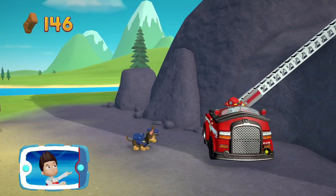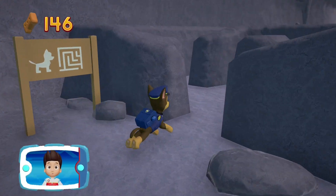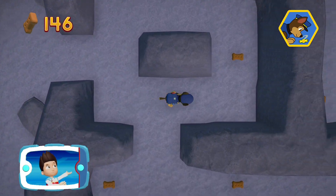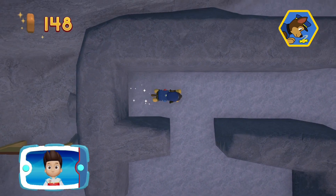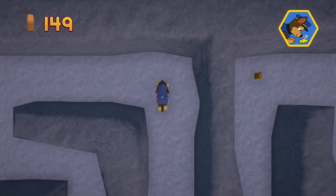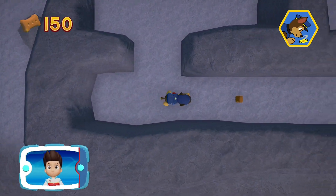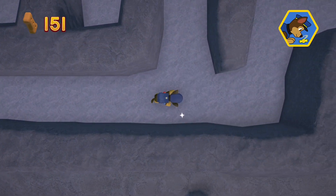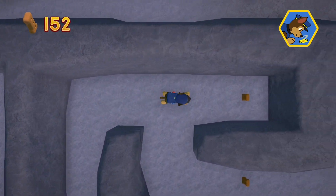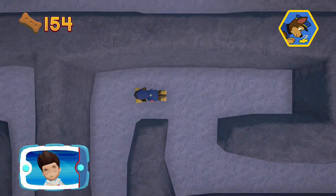All right, here we go. Remember, you can press the X button to help Chase follow the scent trail to reach the exit to the maze. You got the golden paw print. Remember, you can press the X button to help Chase follow the scent trail to reach the exit to the maze.